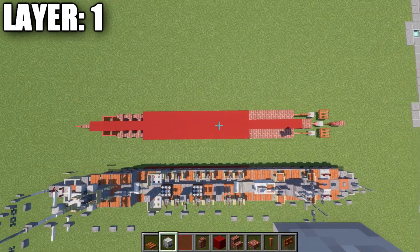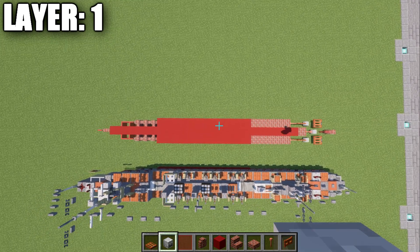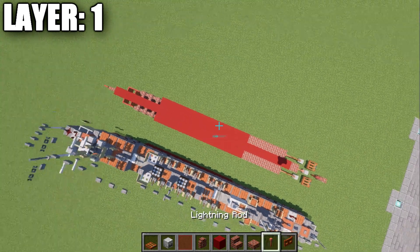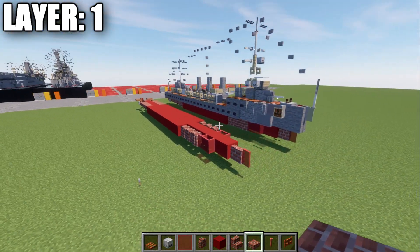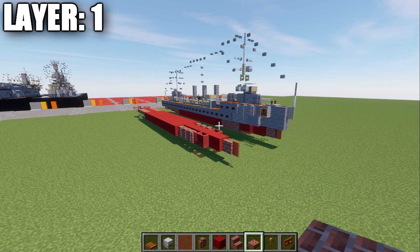Once you have that complete, take a top-down view — this is what you should have from layer one, all complete. Pretty simple, straightforward layer. With that, we'll be moving on to layer number two.